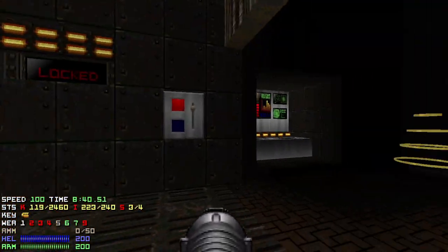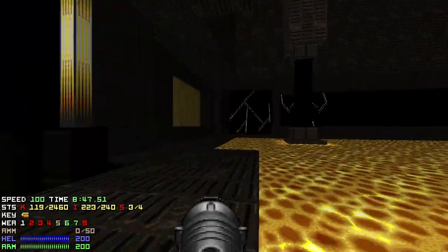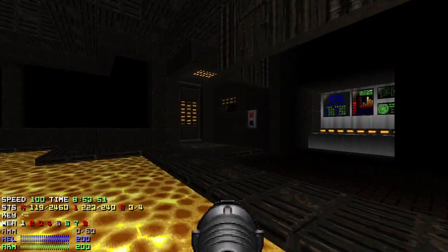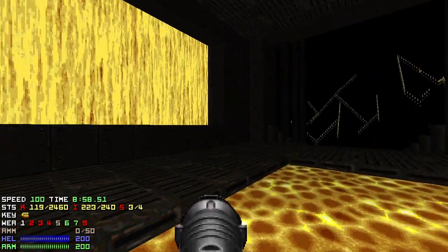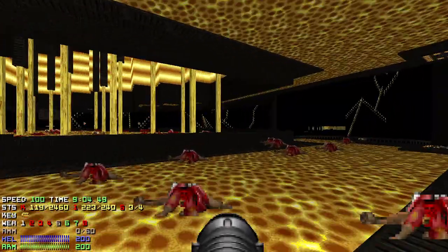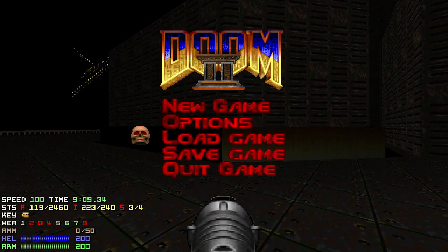I've had this bug happen with around 160 green armor too. I don't know what causes it — I don't know if it's a DSDA-Doom issue or if this exists in all source ports. Very weird bug. I guess you should always get blue armor protection, not green. That's about it.